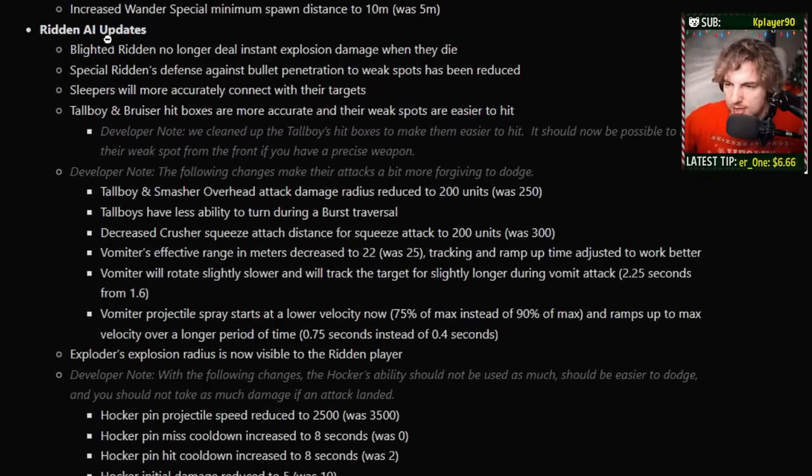Ridden AI updates: Blighted Ridden no longer deal instant explosion damage when they die — they're not going to explode on you anymore, which is going to make melee a lot easier. Special Ridden's defense against bullet penetration to weak spots has been reduced — either that means bullet pen through a weak spot was harder to get through on a Special Ridden, or if you shoot through a common and hit a Special Ridden there was extra defense for that. Either way, they're changing it. Sleepers are going to have more accurately connected targets — oh no!